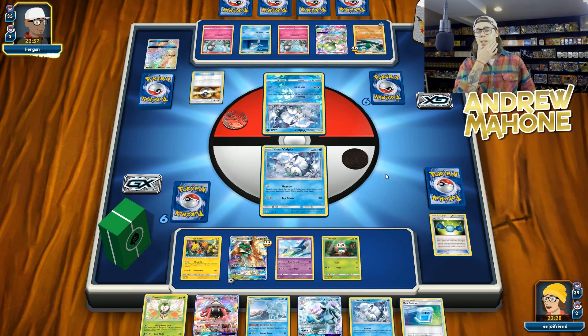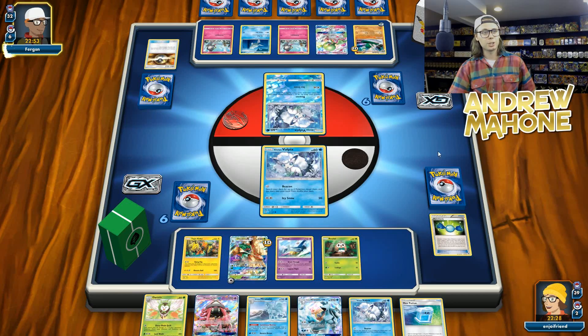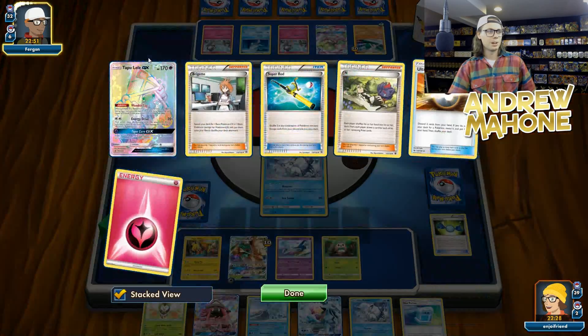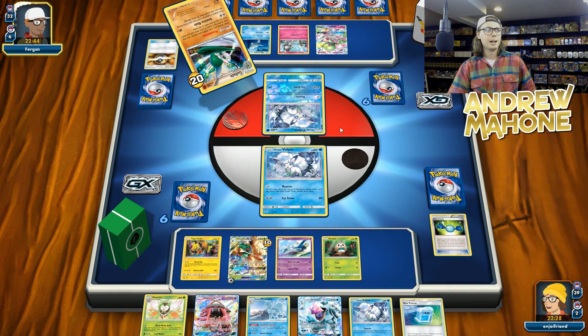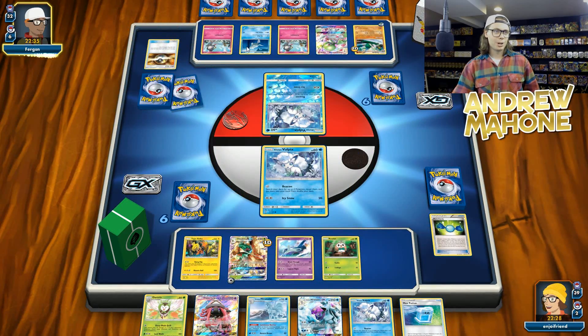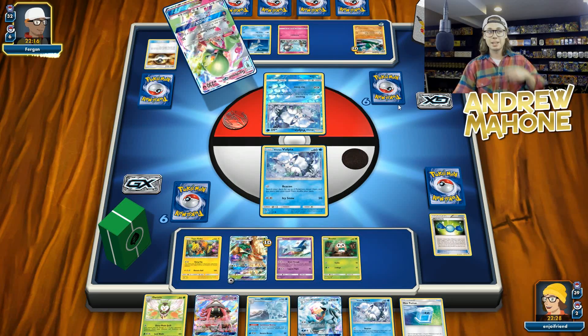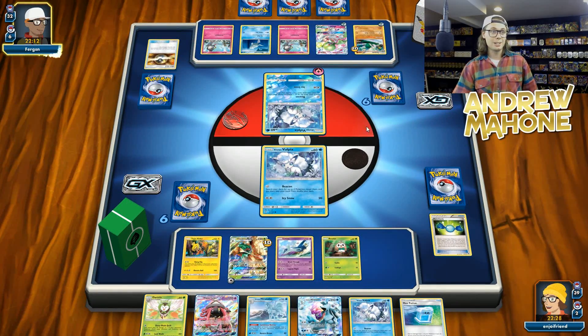They're going to Ultra Ball. I imagine they get the Octillery here if they haven't prized it — oh, they're getting Tapu Lele. They might have prized their Octillery. They just Ultra Balled away a Lele to get a Lele. And now they're going to Premonition. So their hand might be looking a little funky. Sometimes you get into hands where you draw in and all you got is Tapu Lele to draw cards, but your bench is full so you're not going anywhere. My opponent did evolve into Gallade though, meaning they are going to be able to Premonition — just meaning they get to stack their deck.